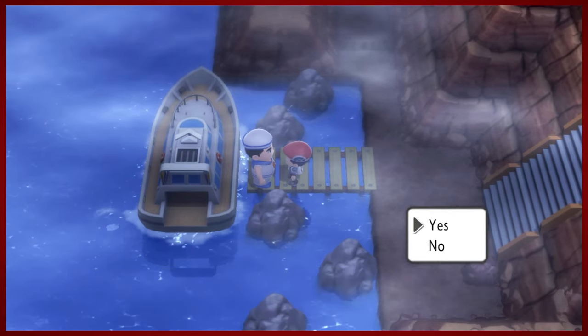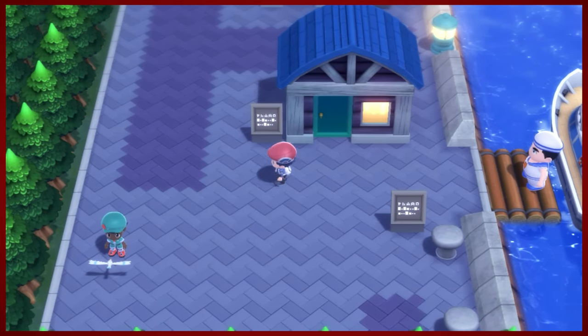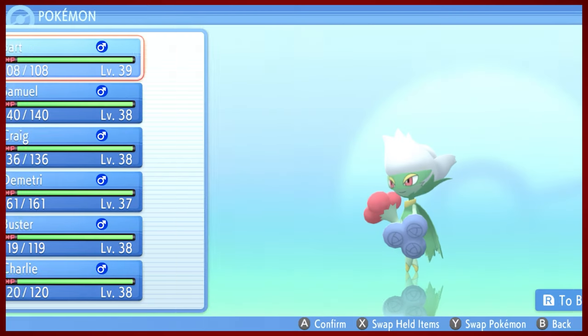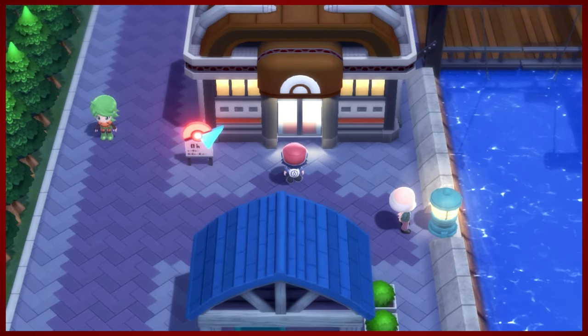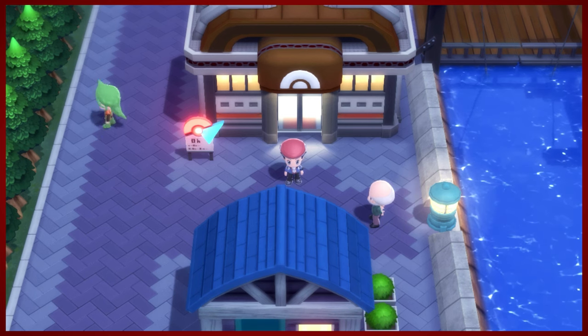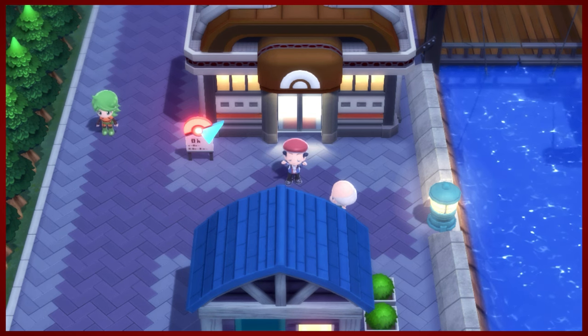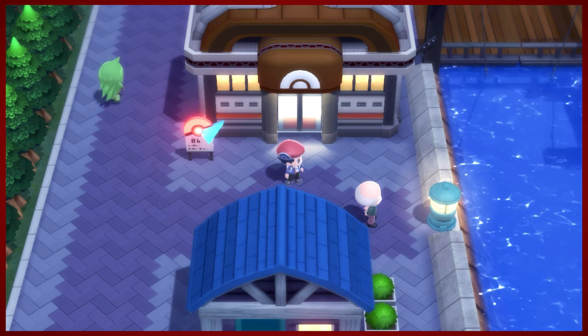Two evolutions, wrapping up the Iron Island. Let's go ahead and set sail back to Canalave City. Also buffets are gross - pizza buffets are probably the least gross version but I can't imagine things being very sanitary. That was amazing. Everybody's up to snuff. Next time I'm gonna take on the Canalave City Gym - I'll see you guys next time. Thanks for watching everybody, I've been DMike, this has been Pokemon Brilliant Diamond. Have a good one, bye.